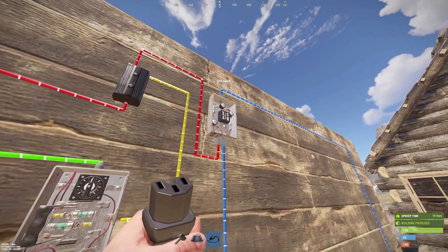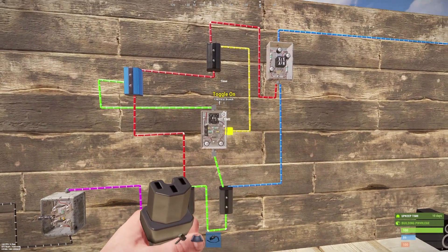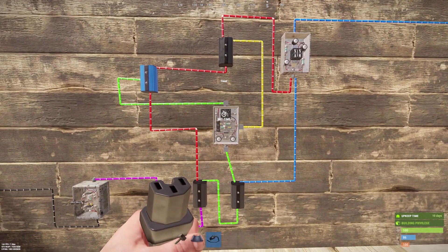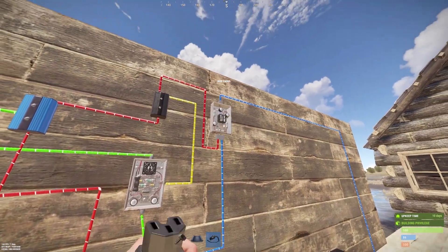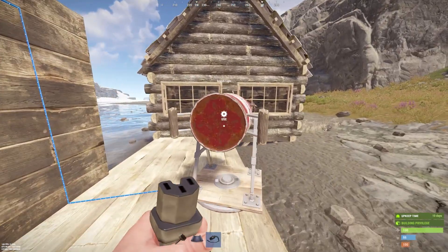The yellow wire goes back to the timer to reset it every time it is necessary. The blue wire also goes to the XOR electrical switch and then to the searchlight. It is 10 volts only.